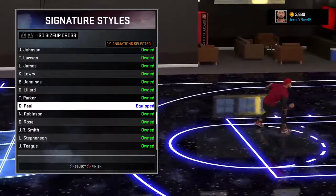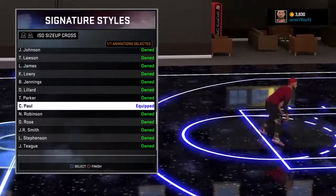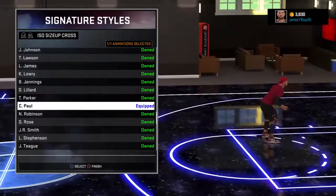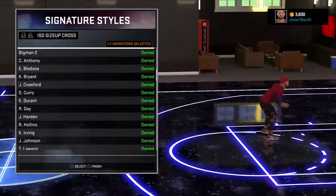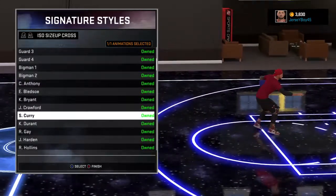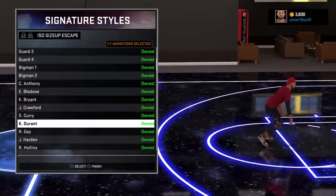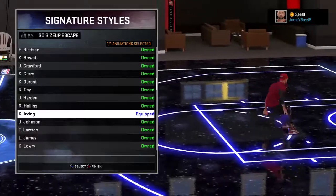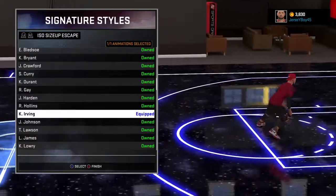Chris Paul is a good one for shooters — good to get pet move size-ups. Steph Curry is good just for creating space, you'll see that a lot. And Kyrie is deadly — that size-up is deadly.